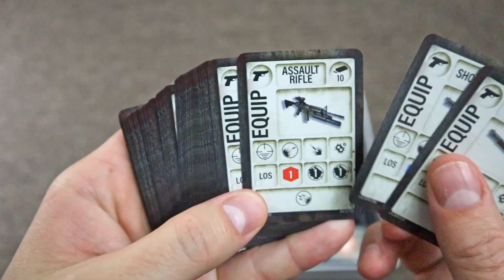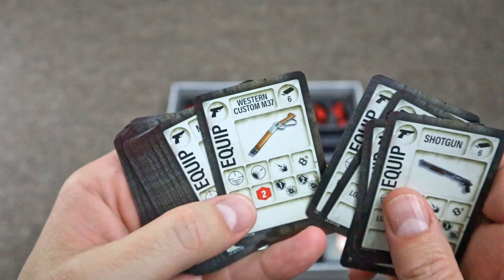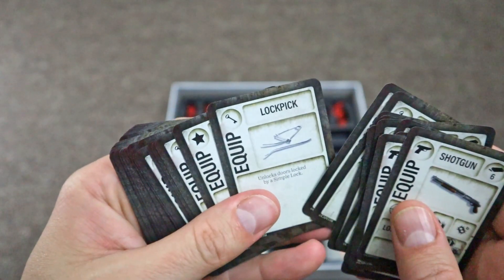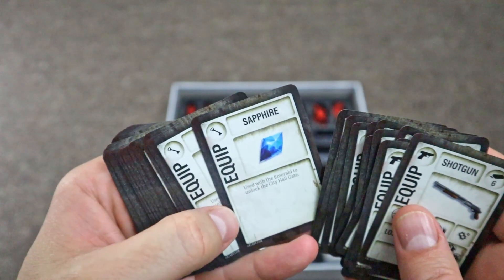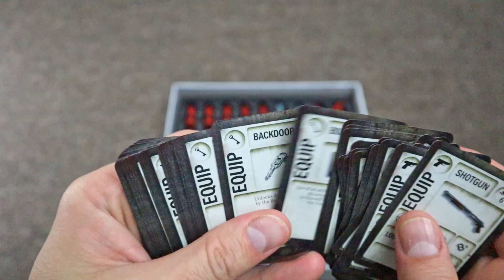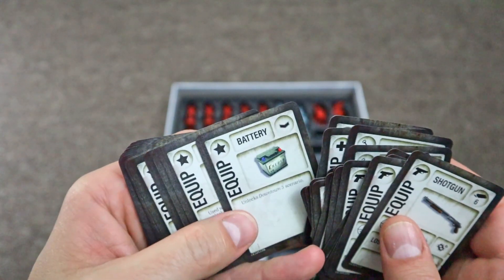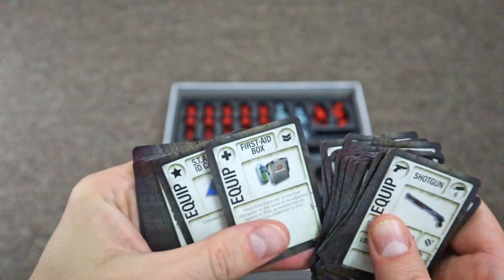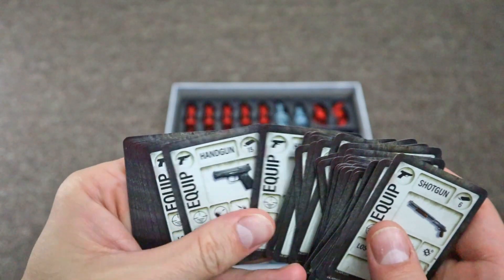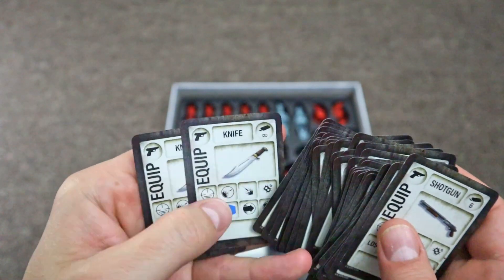Now we've got some equipment cards: shotguns you can find, assault rifles, grenade launchers, different types of handguns, magnums, upgrade parts, different keys and lock picks to get to different areas. It's kind of just like the game, so that's really cool. You'll need to collect these different items to access new areas of the map and different scenarios. There are also more items from the games: more weapons, handguns, some first aid spray, bullets, knives.